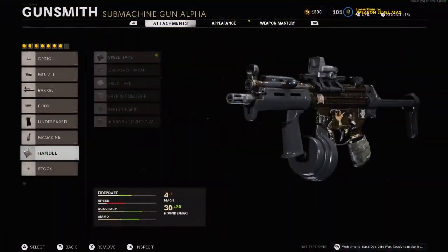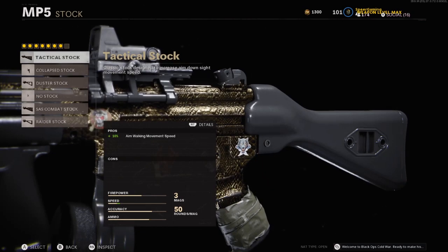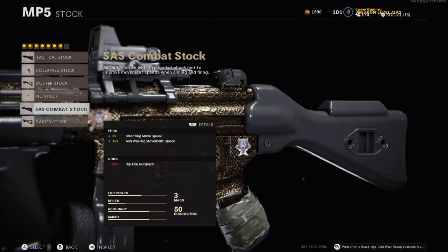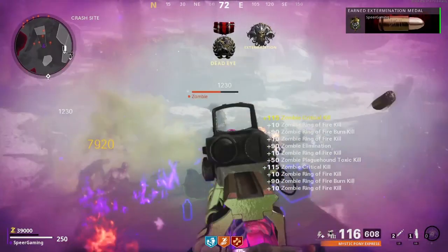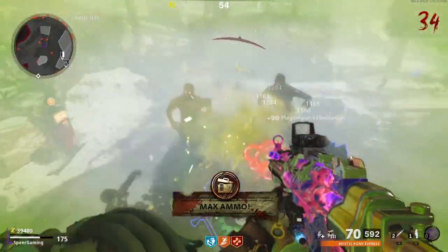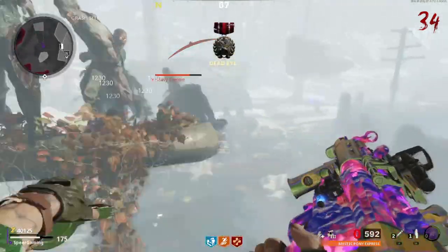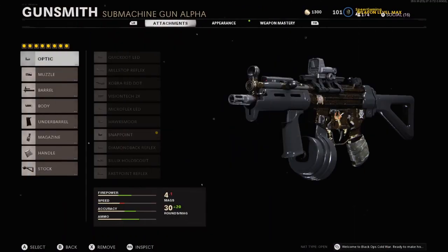Last but not least, the stock. On the MP5 you can get the Tactical Stock, Collapsed Stock, Duster Stock, No Stock, SAS Combat Stock, or Raider Stock. We're going with the Raider Stock for the plus 30% sprint-to-fire time and plus 10% aim walking movement speed. It does reduce hip fire accuracy, but remember the Ember Sighting Point gave us a hip fire accuracy buff — these will basically cancel each other out.